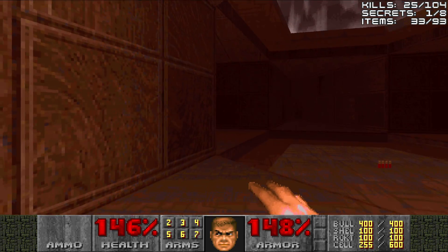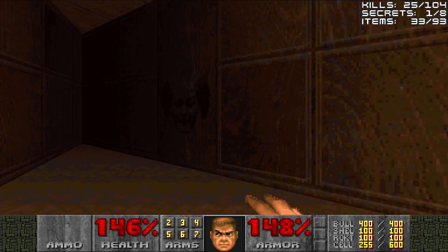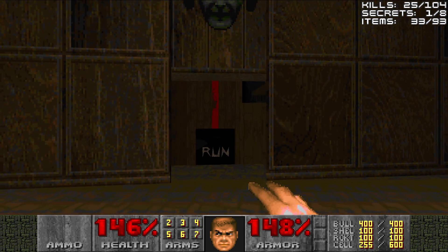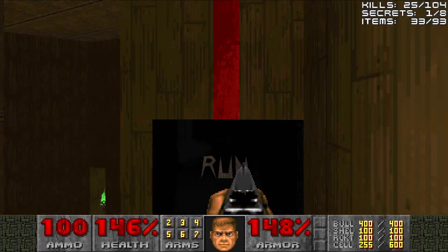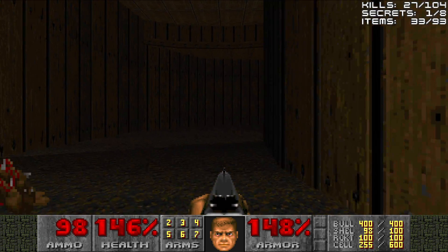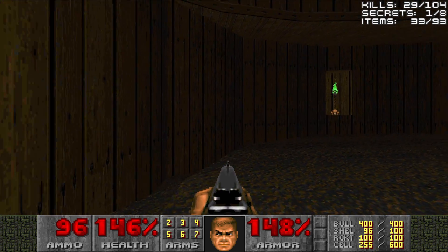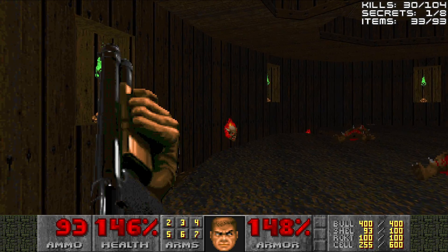And voila! It takes us back to the star area again, where we have to find the next witch that has her eyes open. This one says run, so we will run. We also get the chaingun, so we will gladly grab that if we need it. There are Lost Soul heads peeking up from there - we can just snipe them off as we get to them. Easy peasy.